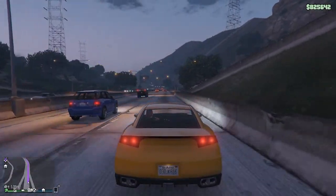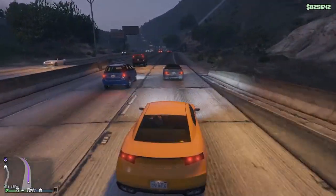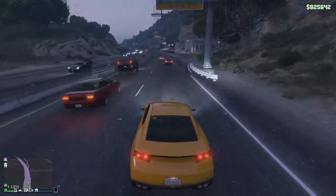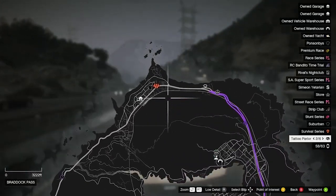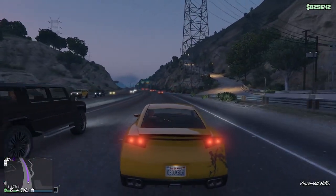Welcome back guys to another video. In this video I'm going to show you how you can unlock the Twilight Knife t-shirt in GTA 5 Online. What you guys want to first do is go ahead and make your way towards this area over here. This is actually where the slasher will spawn, and you will have to kill him.